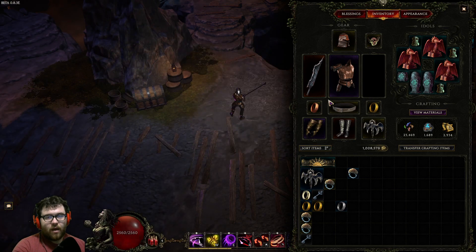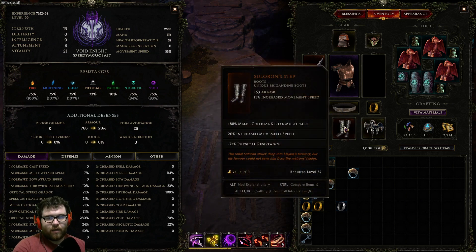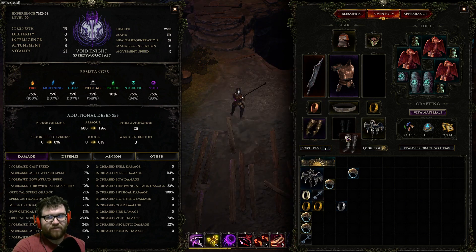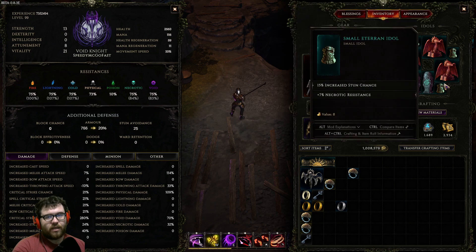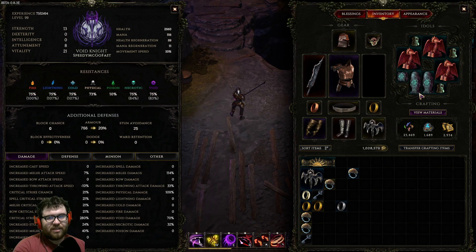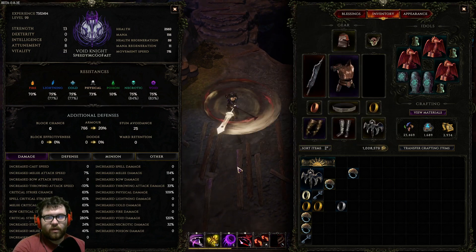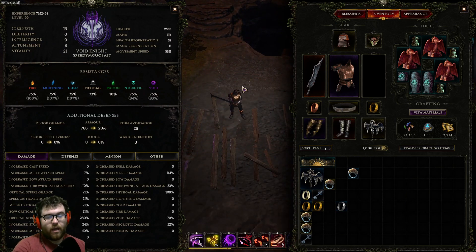We have a bunch of physical resistance and necrotic resistance to cap out resistances. The reason we want as much physical res is for the Learnstep boots — they provide a lot of melee crit, which is really nice, but you have to run some physical resistance. Thanks to the two-by-two idol layout, you can run physical resistance idols in the corners so you don't have to worry about it as much. Make sure your resistances are capped while you're spinning too, as you have that negative 30, which is mandatory this time because you don't have enough points in Warpath.